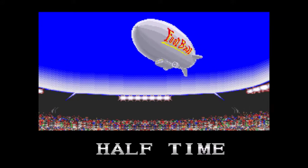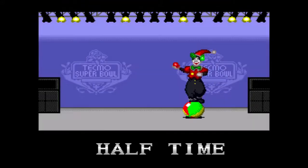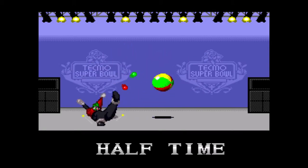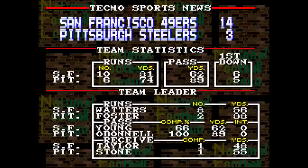Wait, I want to see the halftime show here — is it that one girl who sings? No, it's the clown. You either get the clown or you get the girl who sings. At the half we can see that Ricky Waters tearing it up with 56 yards on the ground, Young only 62 yards in the air, 100 yards for O'Donnell in the air — but it hasn't converted into points, folks.